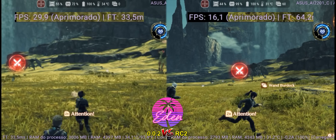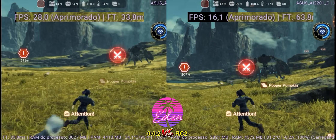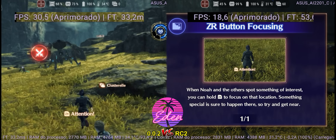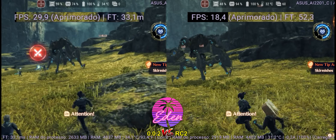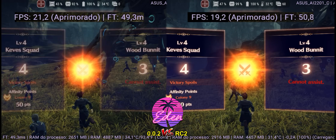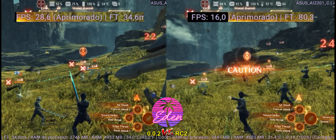In Xenoblade Chronicles 3, I saw a performance regression. Performance dropped significantly — in moments where we used to have around 30 FPS, it now drops to about 20. However, in RC2 all vertex explosions were fixed, which greatly improved the game's visuals. I've already informed the dev team about this issue, and let's hope they fix the performance in the next release.